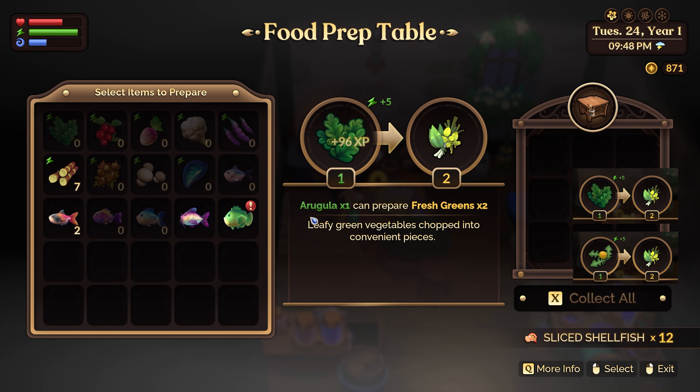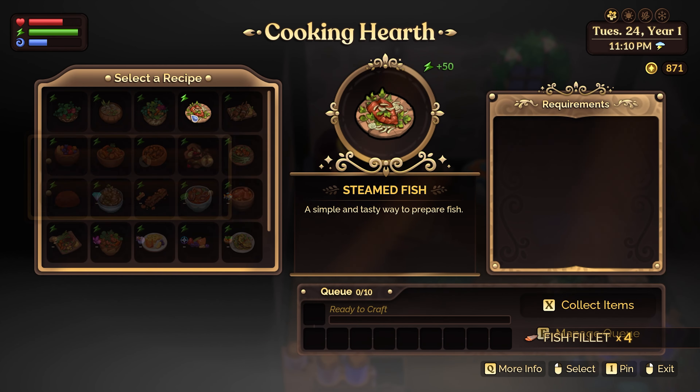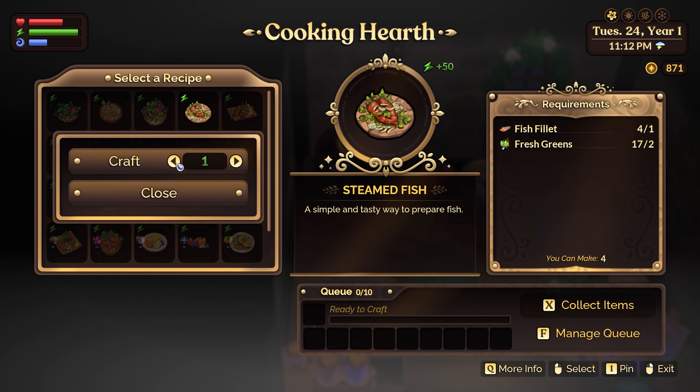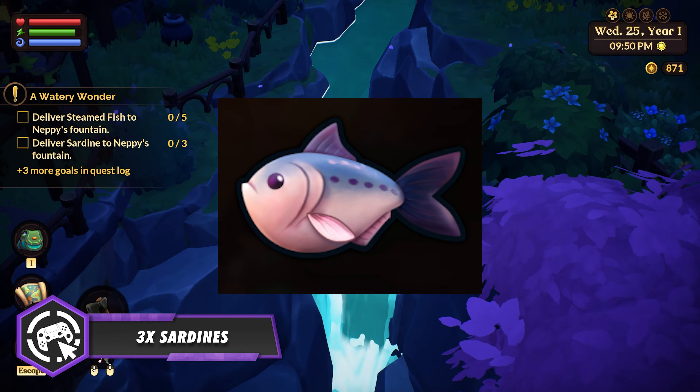You also need arugula, and if you are already in summer season, you can use dandelion greens instead. Chop this using your food prep table to obtain fresh greens. With all the ingredients ready, you can finally cook some steamed fish.